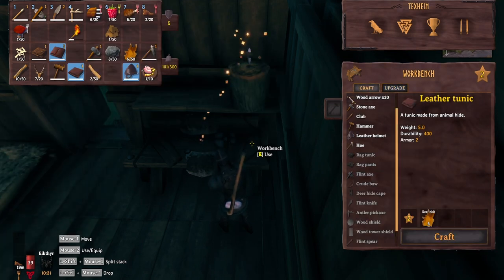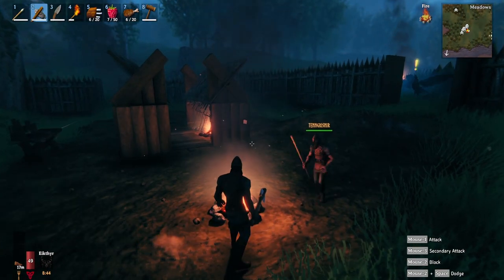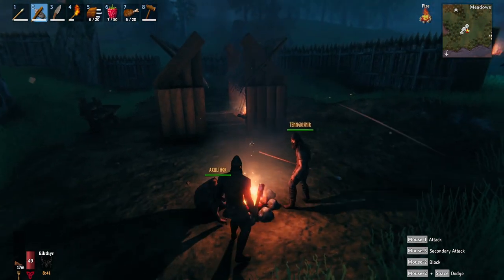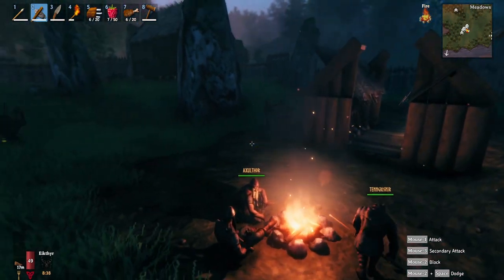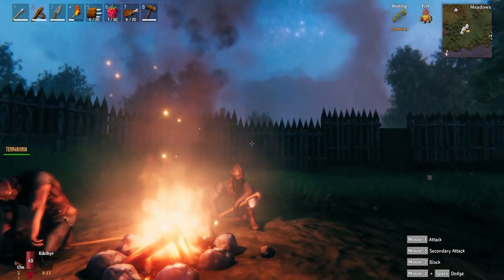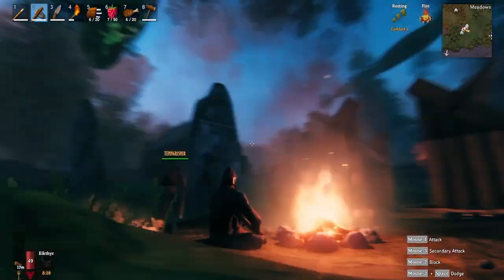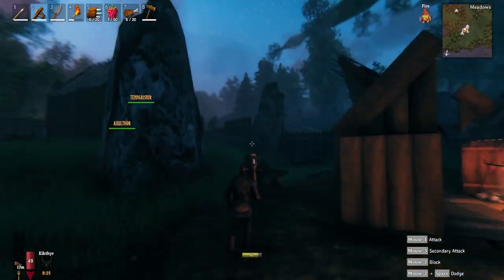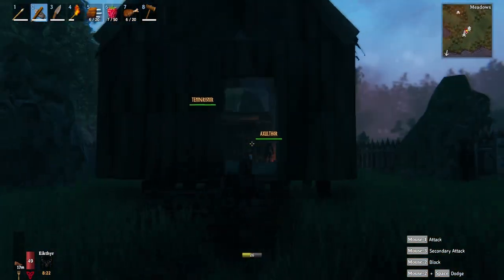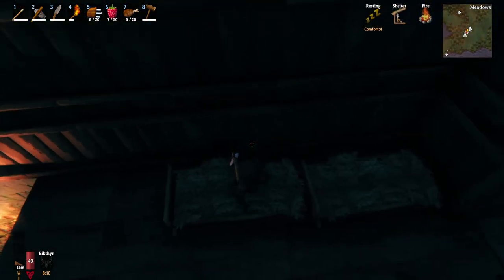One thing I've heard is very important in this game is resting by a fire - it gives you a lot of advantage. It helps your stamina go up. If you rest by a fire but inside a house it's four times the benefit. Oh really? Yeah! Well let's do that - let's go in there. If you go and sleep it automatically applies. Yes, that's a good idea.